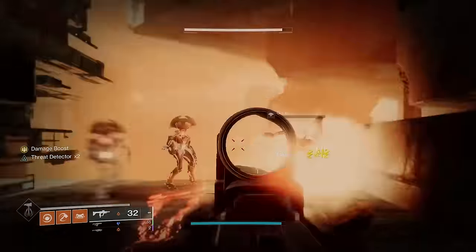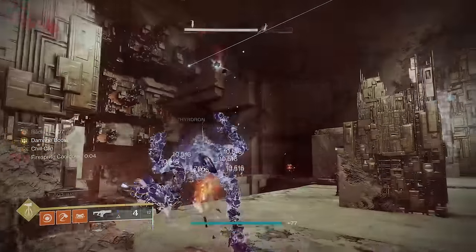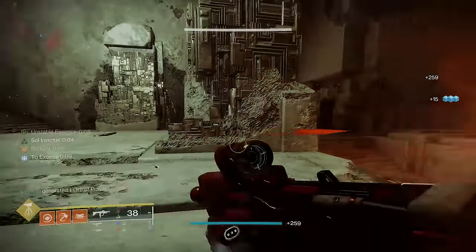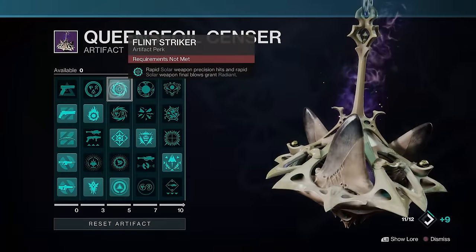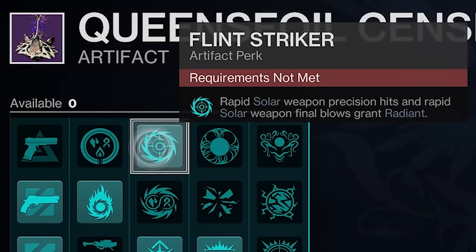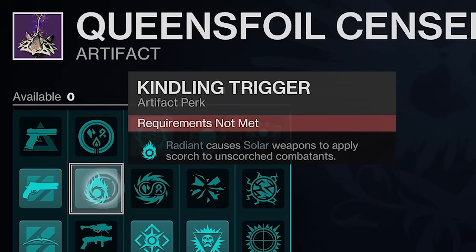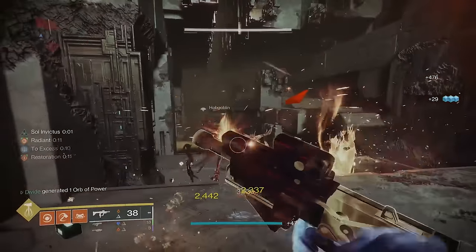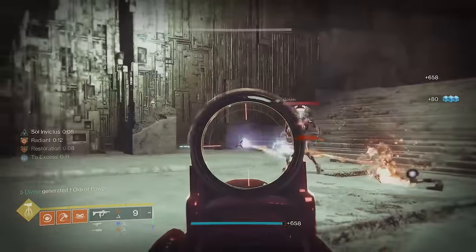There are a few ways to use this build. The first is to kill adds with your solar weapons, which spawns sunspots. Passing through a sunspot grants Restoration, faster ability recharge, and stacks ability damage. Getting rapid solar kills will most of the time give you Radiant and Restoration almost infinitely because you're constantly generating sunspots — and this is just with weapons. In the artifact we have two perks: Flinch Striker, which grants Radiant from rapid solar precision hits and final blows, and Kindling Trigger, which applies Scorch while Radiant. Because of Sol Invictus, defeating scorched targets creates sunspots, continuing the loop.